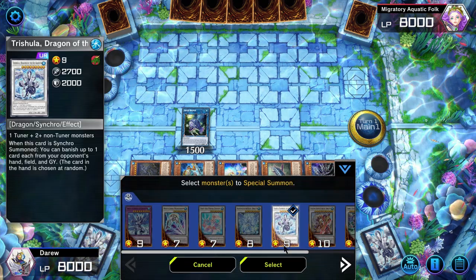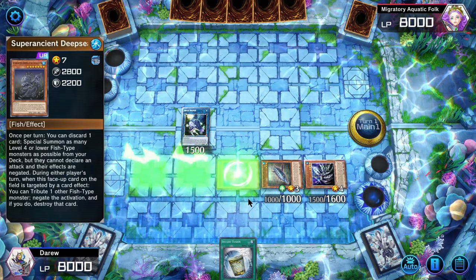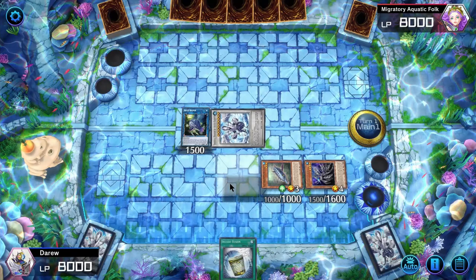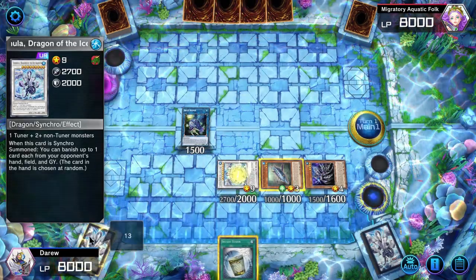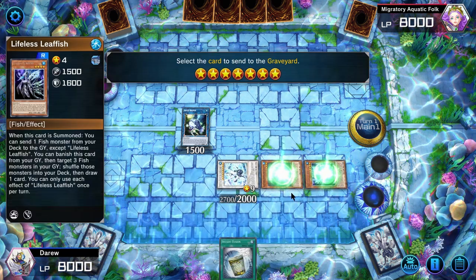We're going to Synchro Summon into Trishula using Launcher, Tuna, and Siwekamp. Trishula will banish a card from their hand. Then with our Greethys and Leafish, we'll Synchro Summon into Monocerous.